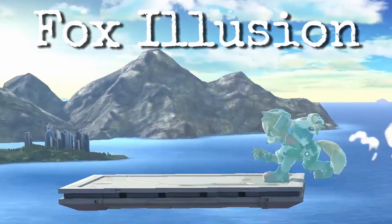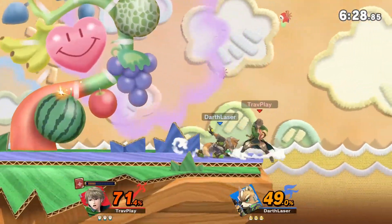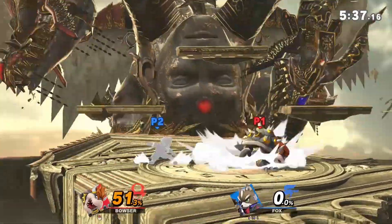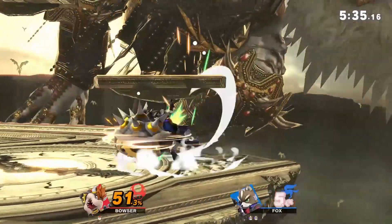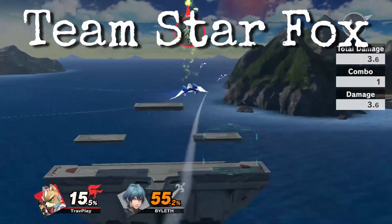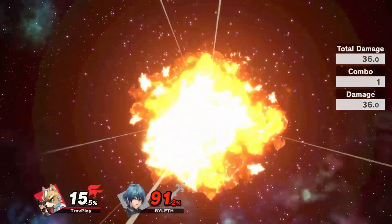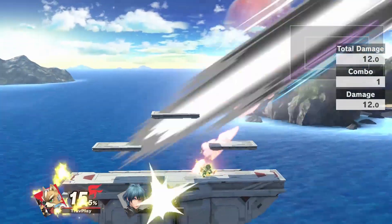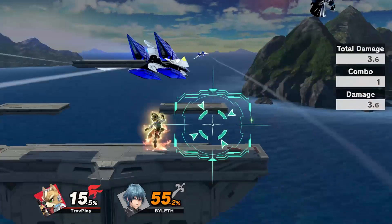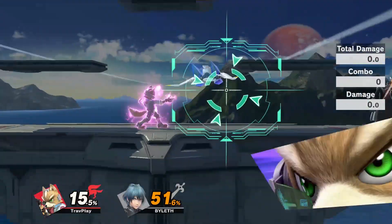Fox Illusion is a fast, linear teleporting move. He mostly uses it to recover, but sometimes he uses it on stage as a mix up — it will hit you upward, which can lead to juggling. If you shield this move, he will not go through, unlike in other Smash Bros. games. Fox's Final Smash is where he calls Team Star Fox to join the fight for a brief moment, dealing lots of damage. You see this target on screen? That is exactly where Fox can hit you, so stay behind or far away from him and you're safe.